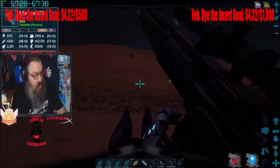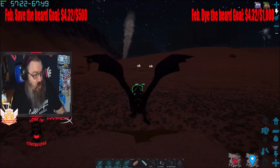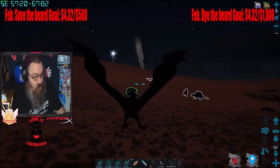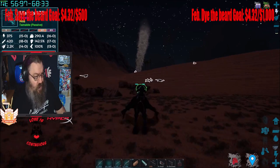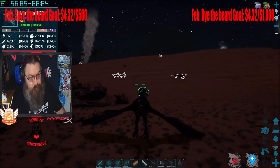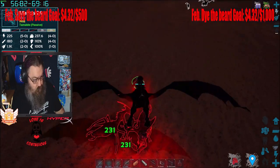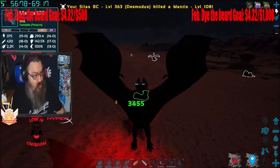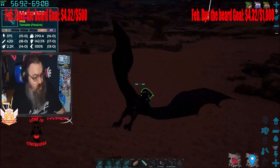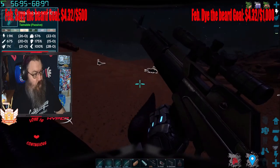My bullets aren't registering so we'll probably have to go kill it without the bullets. Once you've cleaned up your area — there's the Manticore I want right there — we can build a trap, and once we build a trap then we can painstakingly try to get the Manticore into it. I'm going to try to explain the best way I've found to trap one of these Manticores.